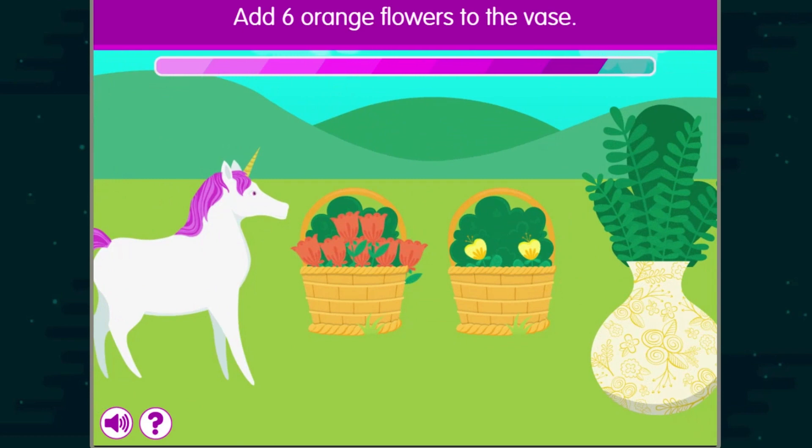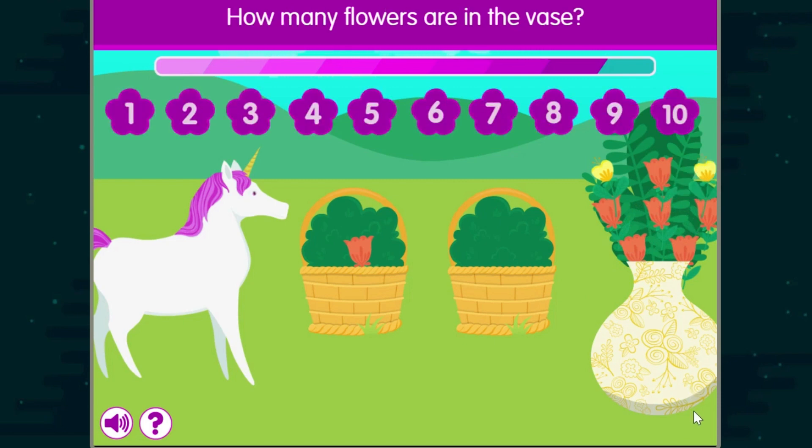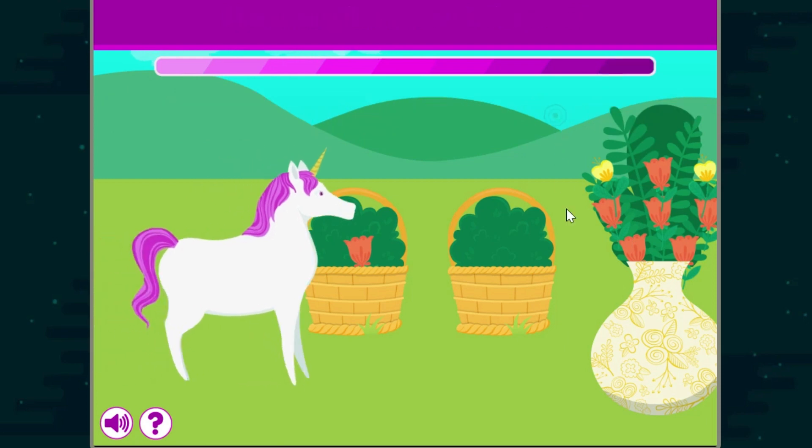Add six pink flowers to the vase. Add two yellow flowers to the vase. How many flowers are in the vase? Nice job!